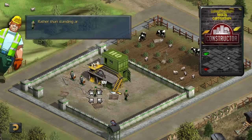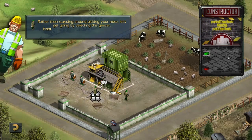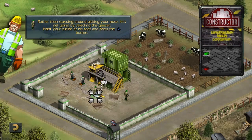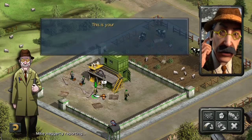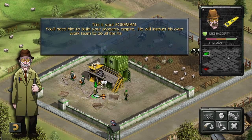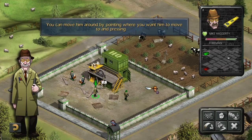Rather than standing around picking your nose, let's get going by selecting this geezer. Point your cursor at his feet and press the X button. This is your foreman. You'll need him to build your property empire. He will instruct his own work team to do all the hard graft for you, whilst he files the risk assessments. You can move him around by pointing where you want him to move to and pressing square.